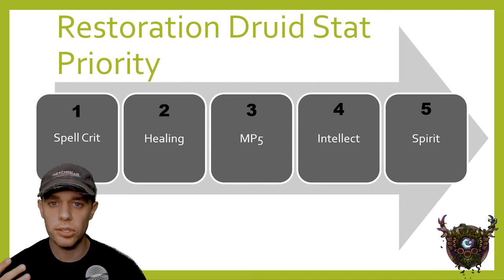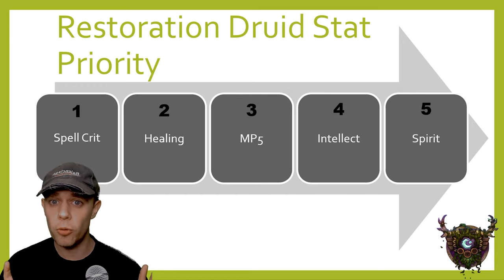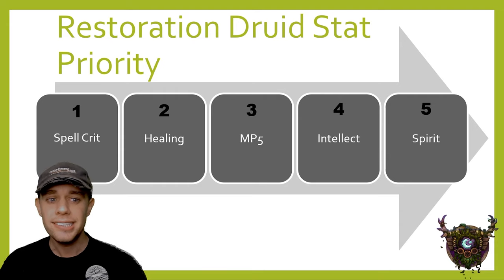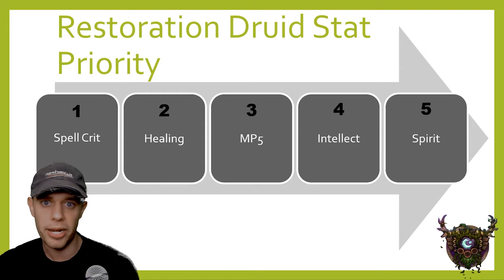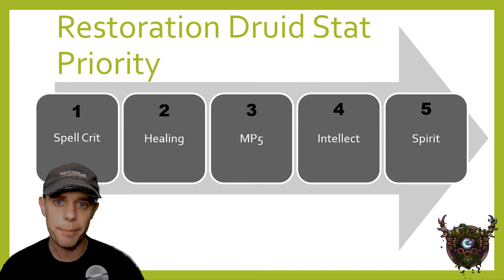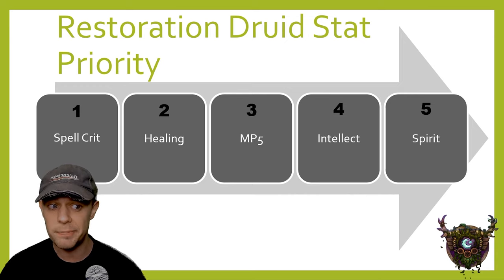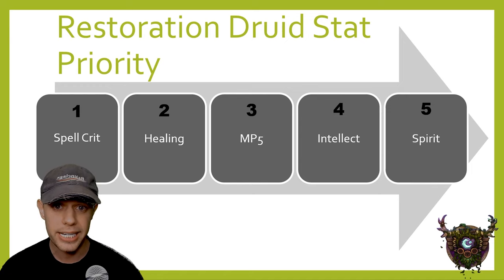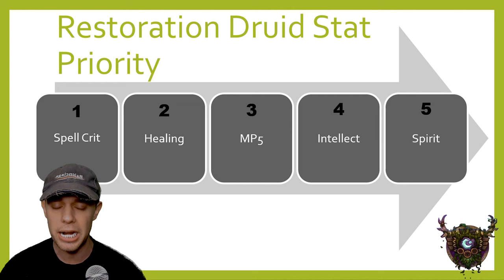First, let's look at Stat Priority as a Restoration Druid in Phase 2. First and foremost, the big one that's going to make our spells hit harder is Spell Crit. Secondary is going to be Healing or Spell Power — improves your heals by X. If you need more mana and are struggling, you could swap this for MP5. After that, it's Intellect and Spirit. If you need more mana, swap those two around.